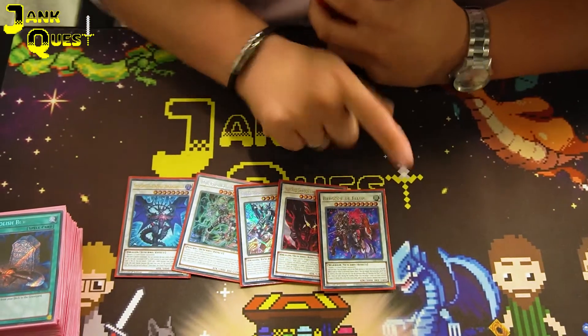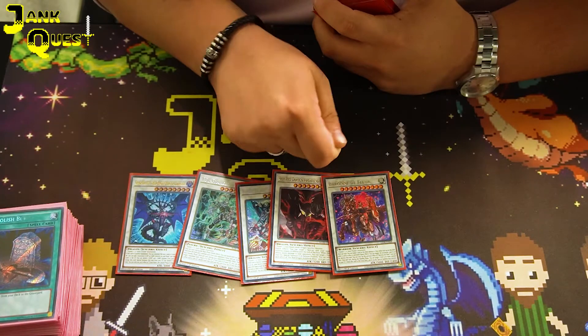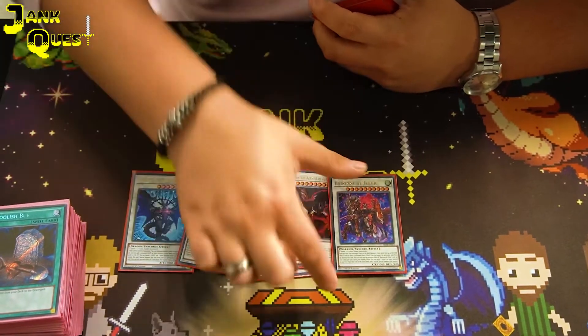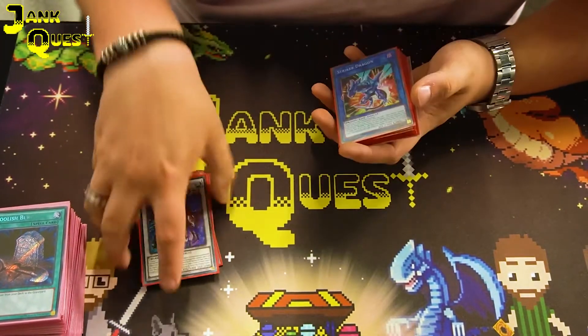The last Synchro is Baron. This card's broken — popping a card. Shame it's like a once-on-field pop, but it's just a broken card. You're making this so much, it's just so worth having.